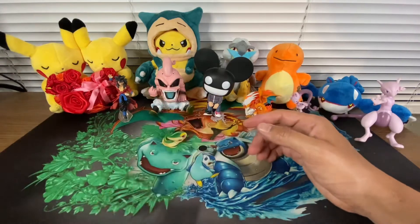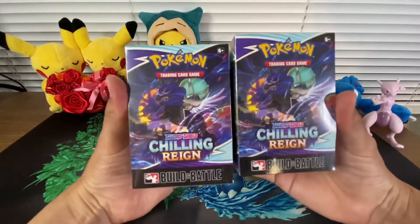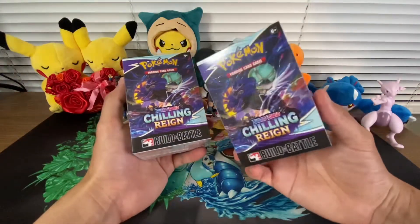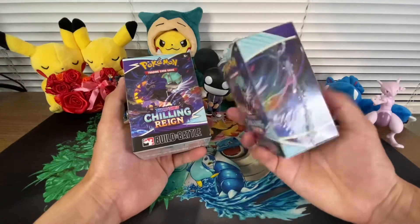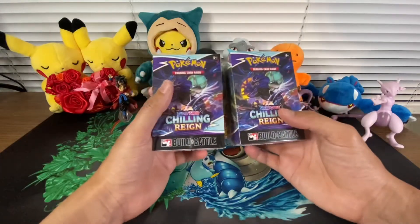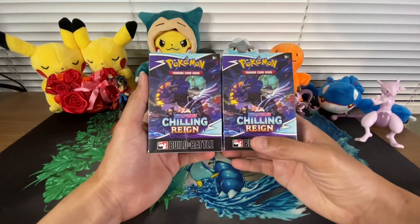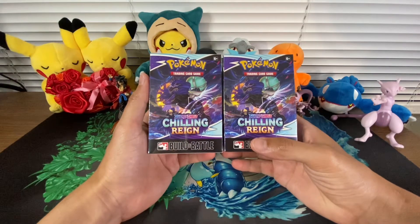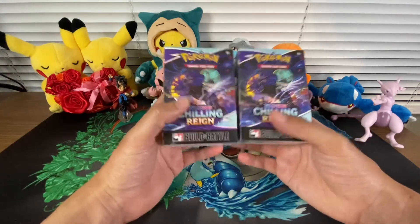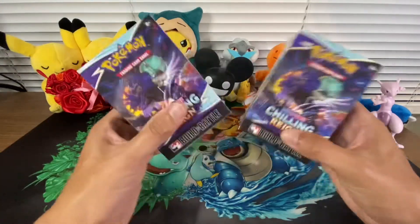I do have an exciting video today. I actually got my hands on the new set for Pokemon, which is Chilling Reign. So we got the building battles in here. It comes with a promo card and four booster packs in each, so we'll have eight packs to open. I haven't really looked into this set, but I do know there is a secret rare gold Snorlax card — that's my main card I want to get. So hopefully we get it. Let's break into these.